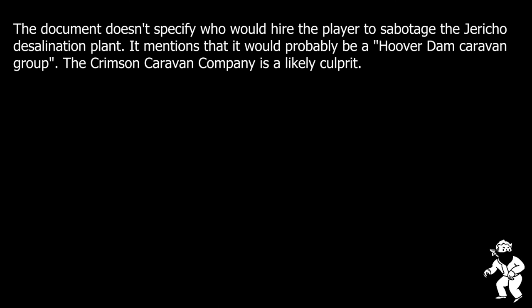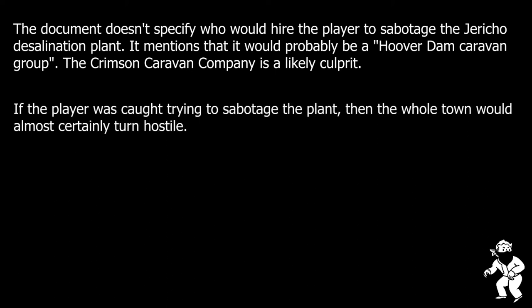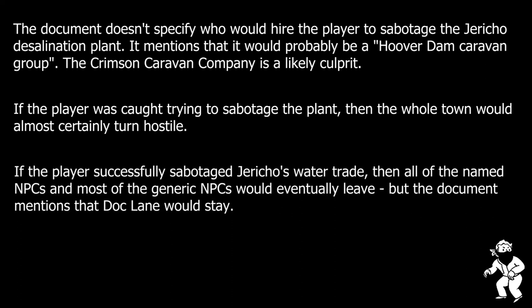More nefarious characters would also be able to discover that the water merchants back at Hoover Dam weren't particularly happy with the competition they were facing in Jericho. They would potentially hire the player to deliberately sabotage the desalination plant, which would effectively destroy the town. The player could quietly damage or disable equipment using mechanical or subterfuge skills, causing the town's water output to slowly dwindle and the population to steadily decline. More villainous players could instead sneak poison into the plant's water vats, which would quickly sour the relationship between Jericho and other nearby towns, causing Jericho to collapse very quickly as all but a handful of townsfolk abandoned the settlement.